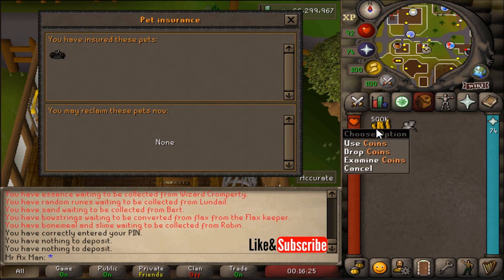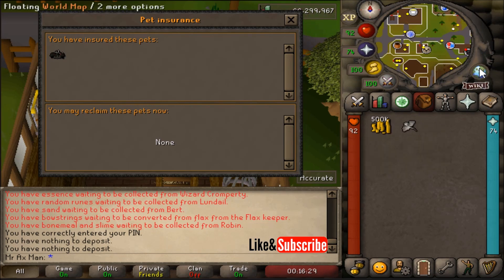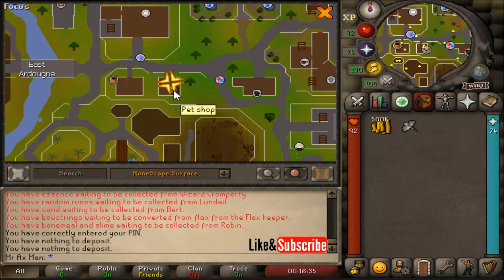To insure your pet, you're going to need to have 500k coins in your inventory, as well as your pet, and speak with Probita. Probita is located in East Ardoin, in this house that I am currently located in with the pet shop icon.